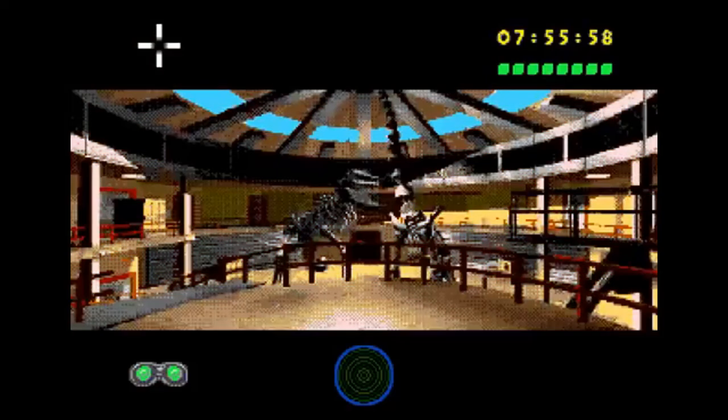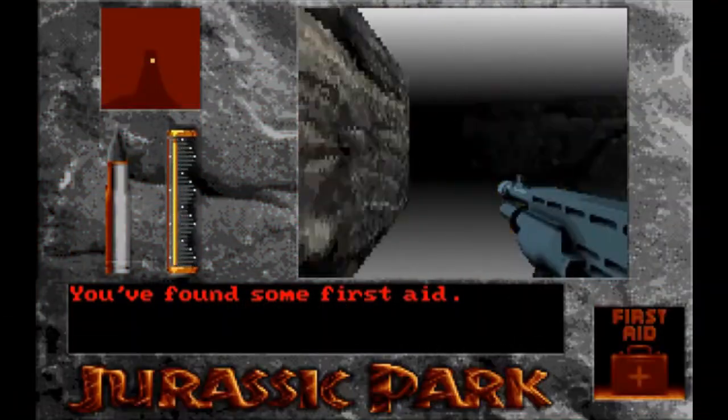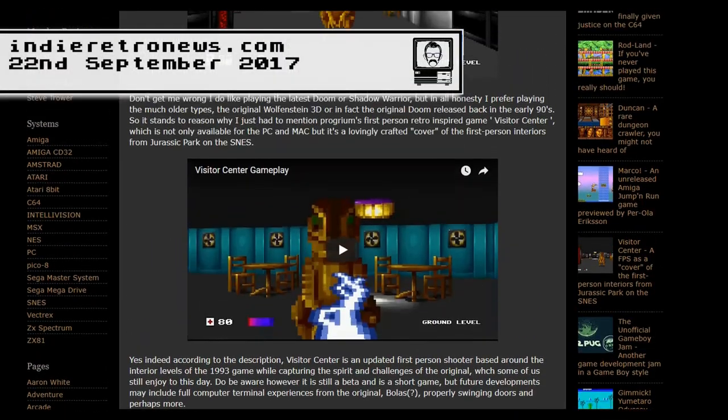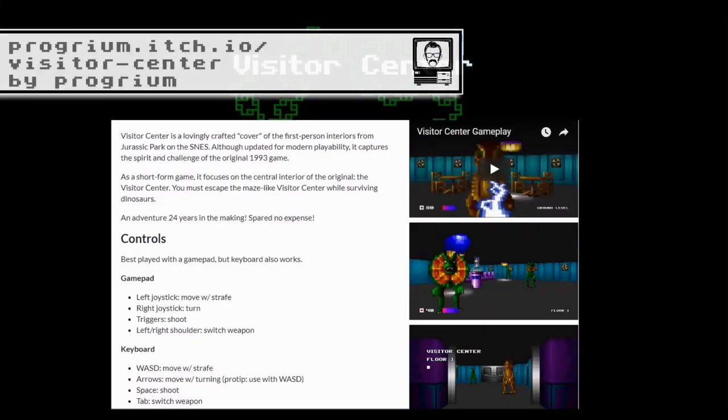And it was much better than the Mega CD's point-and-click version. I should also mention that the Amiga AGA version had some FPS elements also, but that's a story for another day. Now clearly I wasn't alone in my excitement, because thanks to one of my go-to's for news, IndieRetroNews.com, I came across Visitor Center.